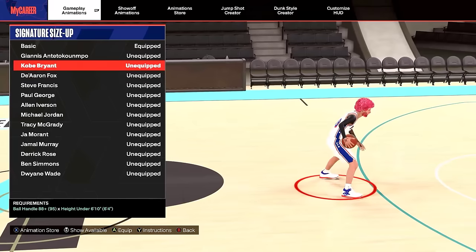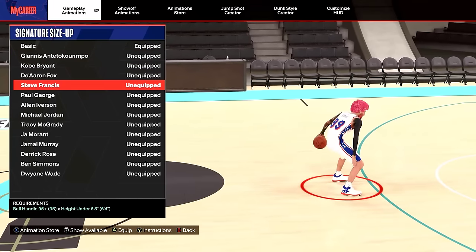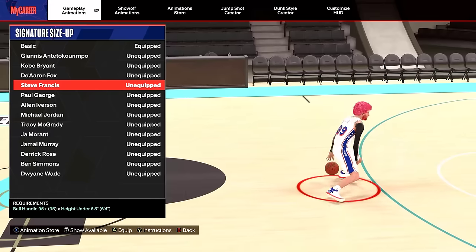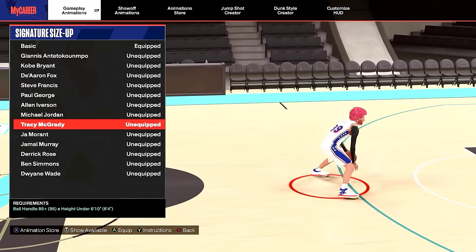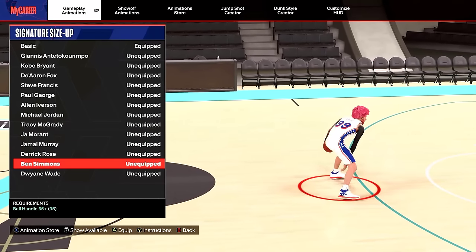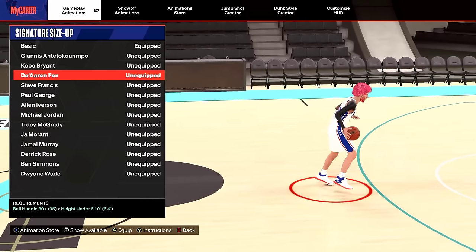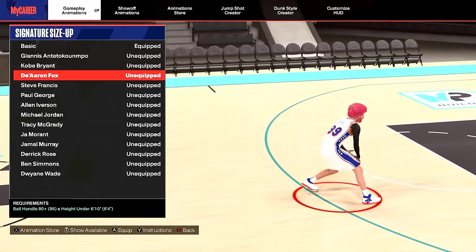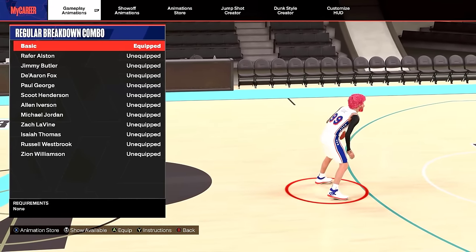Your signature size up: on my 6'6" I use De'Aaron Fox, but you have a lot of good options. Giannis is a good option — you only need a 65 ball handle. With a 95, Steve Francis is the best. Tracy McGrady is another good one. Ben Simmons is new but you need to be S3. There's also Dwyane Wade. Try them out and if you can't decide, just put on De'Aaron Fox.